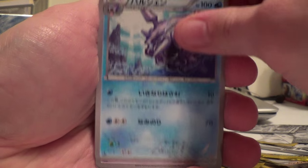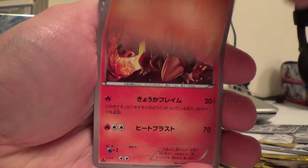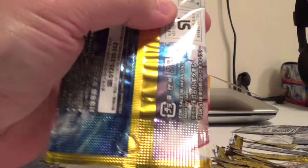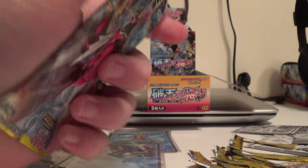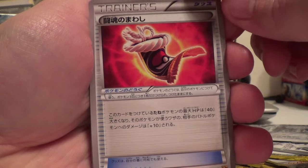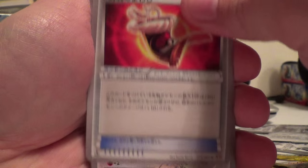Cloyster, Trubbish, Dragalge, Gible, Hippowdon, and Sigaliph. Come on, Full Art! Some kind of Sash I think, Raticate, Frogadier, and Stantler. Nice.